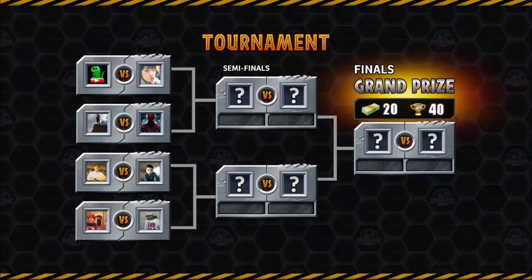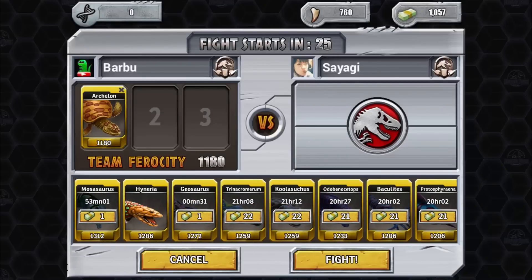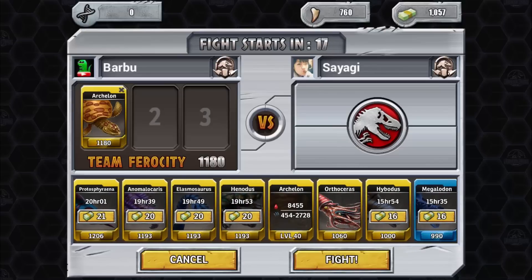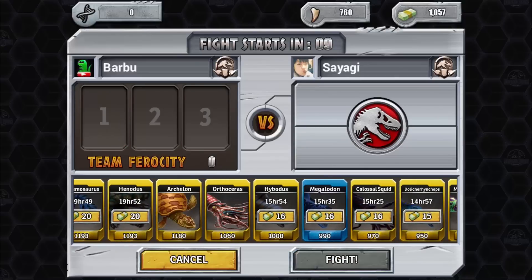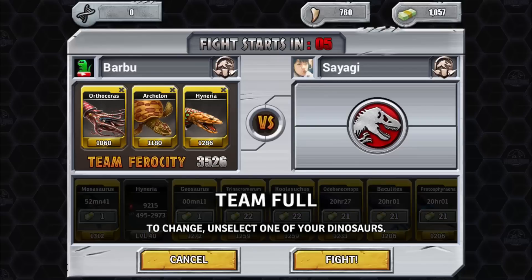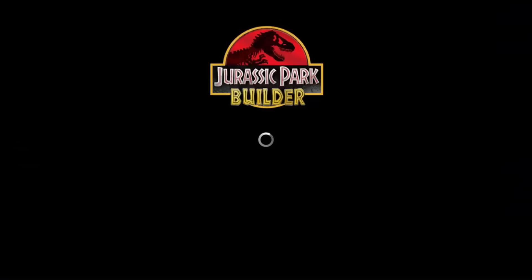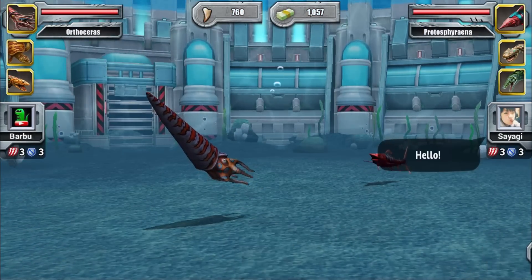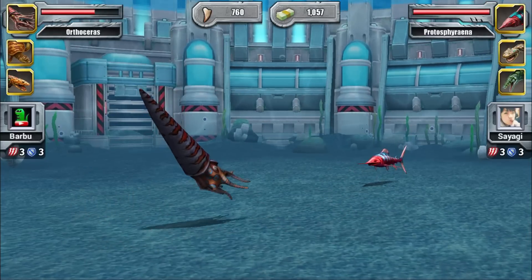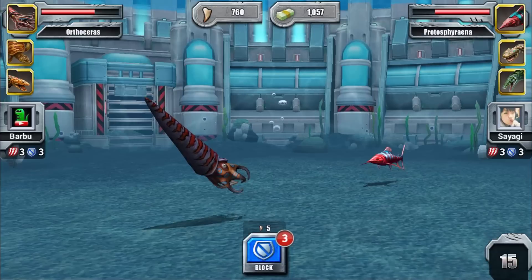We are fighting Spider-Man in our list. I'm going to put my best attacker first, and save Hyneria for last so I can see all its attacks and special moves. We are in Platinum League, so the opponent knows almost all my weaknesses — we need to be careful.